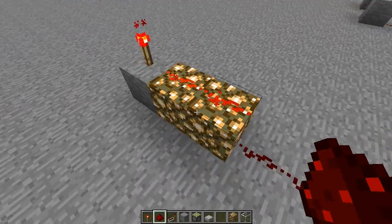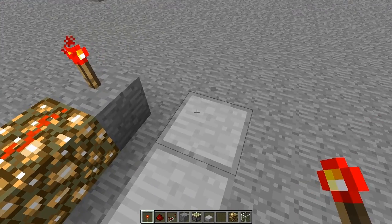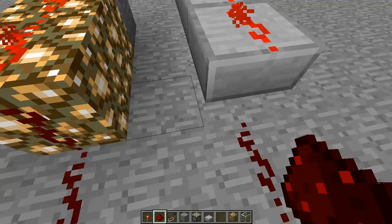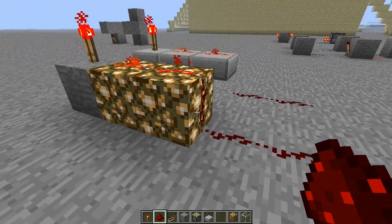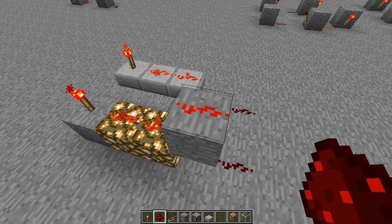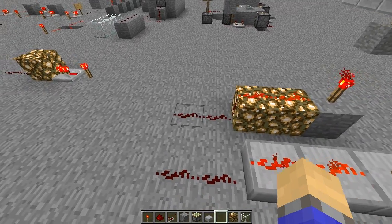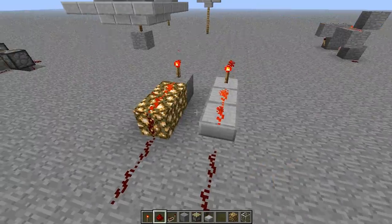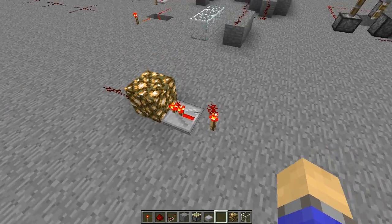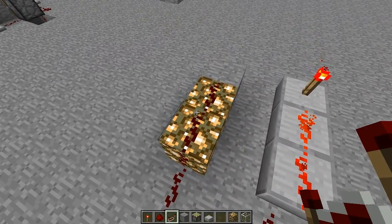Now, there is a strange feature with both upside-down half slabs and glowstone, and that is the signal will not go down. With glowstone it's a lot easier to see — the signal goes along here, but it will not go down, but it will go up. This is quite an obvious bug. It can be quite handy for one-way wiring without the use of repeaters — one-way wiring can be achieved.